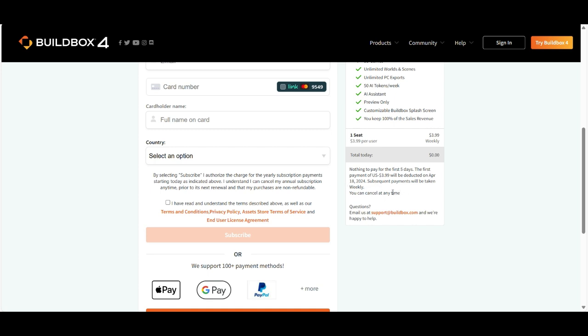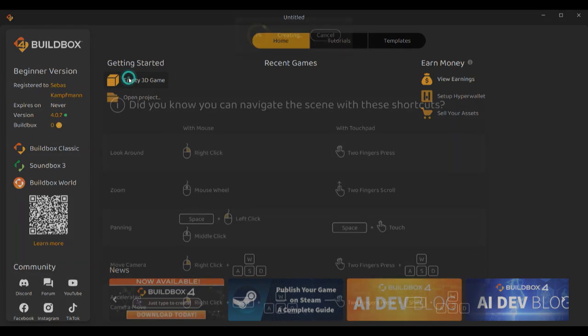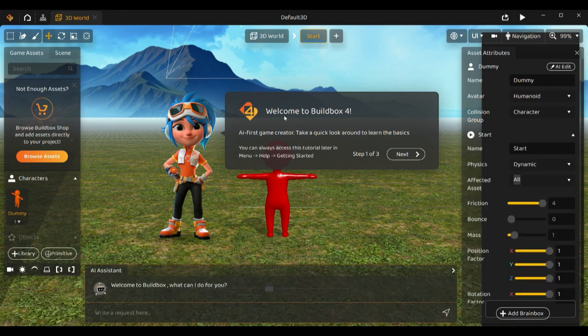When you open Buildbox, at the bottom you have buttons to publish your game on Steam with a complete guide. There's also the Buildbox 4 AI developer blog, which is very interesting. Click on the empty 3D game to see some instructions on how to navigate the scene. Welcome to Buildbox 4 AI — the first game creator. Take a quick look around to learn the basics.